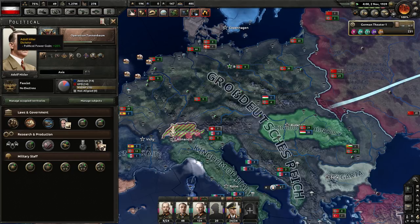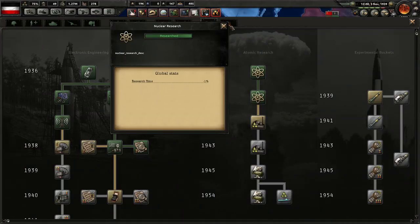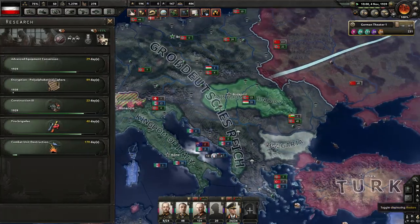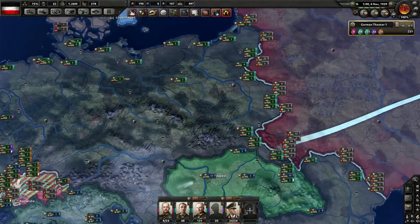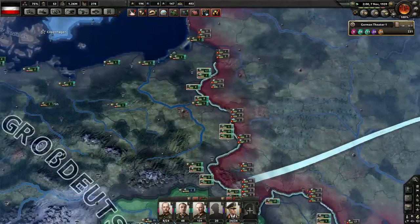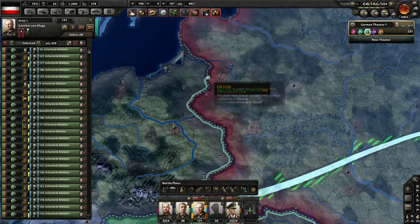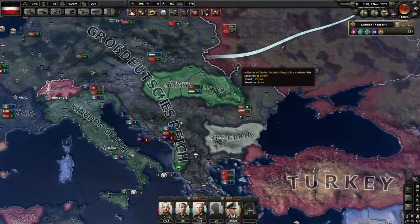Hitler is, as always, looking with that beautiful parting — totally not going bald there. Nuclear research is being done pretty quickly, which is great. We get some decryption or encryption, who cares. We're mass spamming troops to go on the Soviet line, because that'll be the next border, obviously.